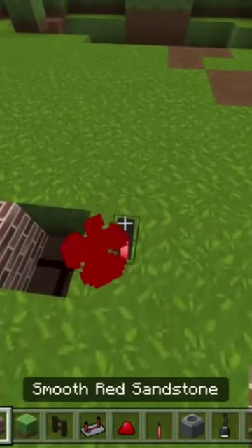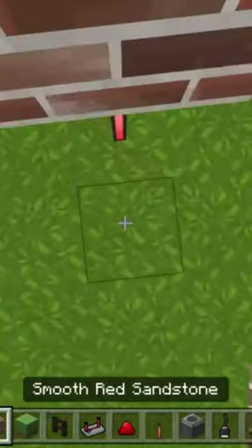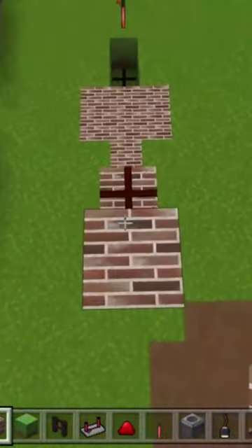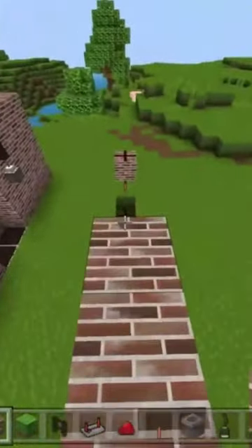We're going to do the same thing on the other side — a torch and redstone dust. After that, we're going to build around it like so, then go one more and go across and build across.